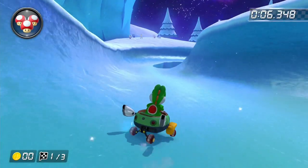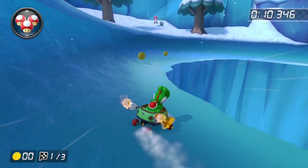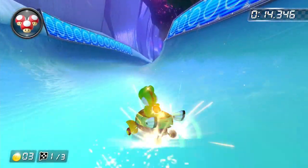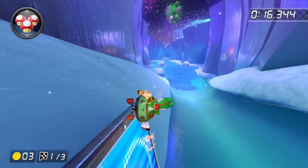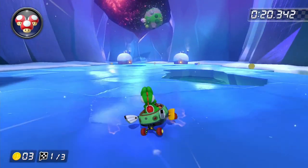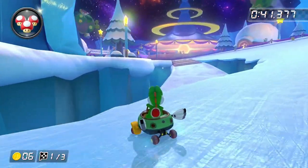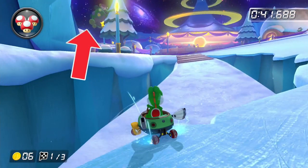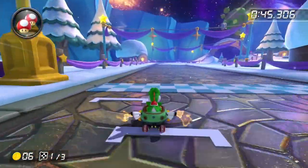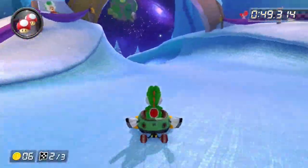Rosalina's Ice World. Now I don't know anyone who actually put this track in S tier, but I also don't know anyone who'd put this track in D tier. I think this track is almost identical to Sherbet Land — it's just another snow track, and it has nothing to do with Rosalina. I do like that in the sky you can see the planets from Mario Galaxy. And getting on the top path on lap 2 and 3 with the half pipe is always very fun. But I'm going to have to put this track in S tier.